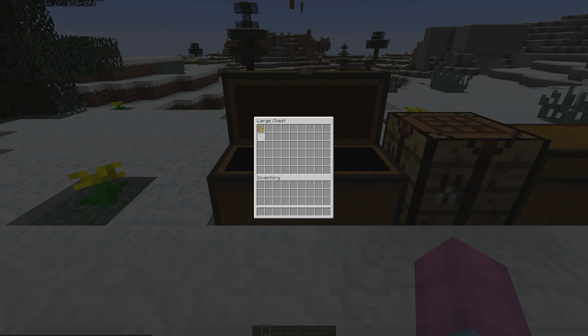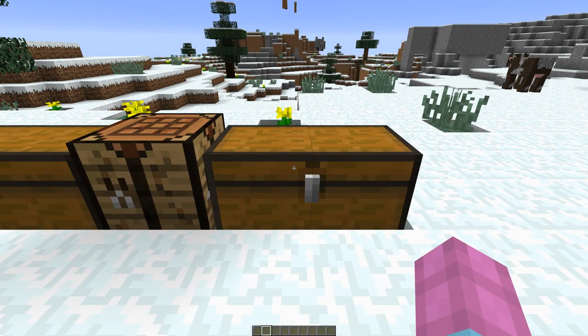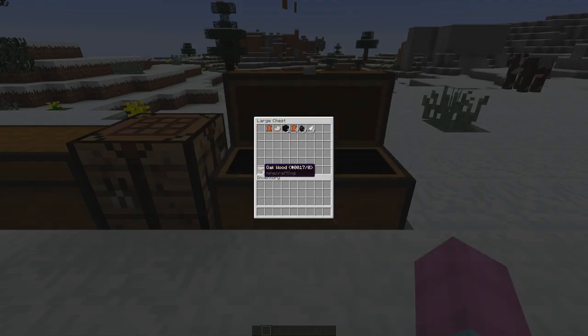In this first chest I already have a completed camp door, as I wanted to first show you what that looks like. In this next chest I have a number of the custom materials that you will need to craft a camp. In total you will need 243 logs, 27 coal, 18 feathers, and 18 leather.